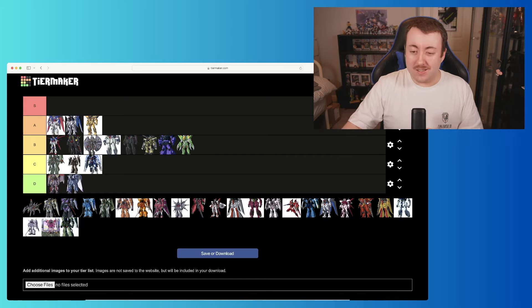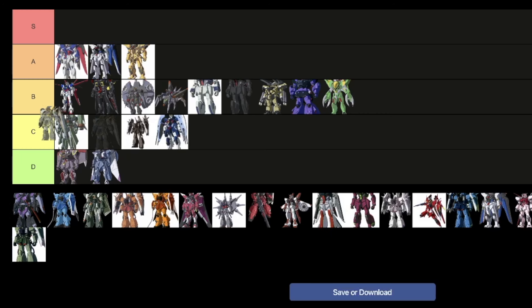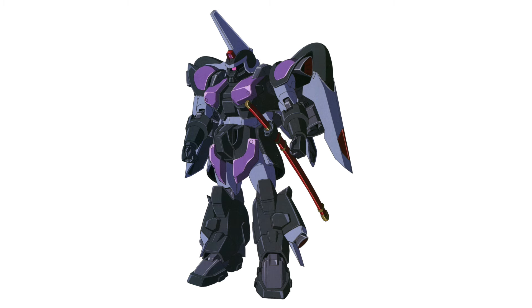Then we move on to the Girla — more of a mobile armor, but because the torso, arms, and head are like that of a mobile suit, it sits somewhere in between. I really love how unique it is: it's almost got a bug-like body with a bit of mobile suit sticking out the top. I'm going to put it in B, in front of the Daggers.